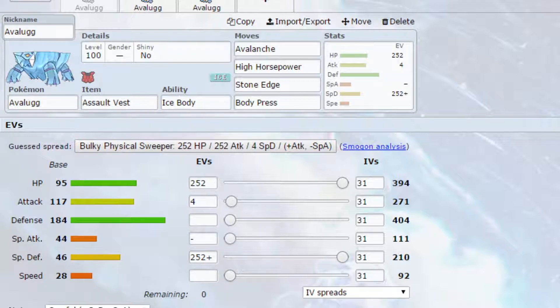I've got Ice Body as the ability here, meaning that if hail is set up, it allows us to heal our health by 1/16th every turn, which is really nice. Move-wise, we've gone for Avalanche, because realistically you're going to be the slowest Pokemon on the field — having Avalanche after you've been hit will double the power. You've got High Horsepower, a powerful ground-type attack which can hit Rock-types, Fire-types, and Steel-types, which are all super effective against you, so it has a lot of coverage.